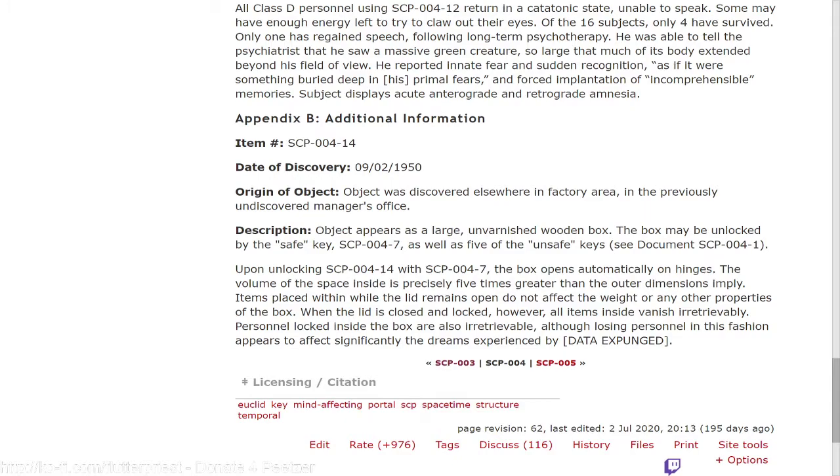Description: the object appears as a large, unvarnished wooden box. The box may be unlocked by the safe key SCP-004-7, as well as five of the unsafe keys — see document SCP-004-1. Upon unlocking SCP-004-14 with SCP-004-7, the box opens automatically on hinges. The volume of the space inside is precisely five times greater than the outer dimensions imply. Items placed within while the lid remains open do not affect the weight or any other properties of the box. When the lid is closed and locked, however, all items inside vanish irretrievably. Personnel locked inside the box are also irretrievable, although losing personnel in this fashion appears to significantly affect the dreams experienced by [redacted].